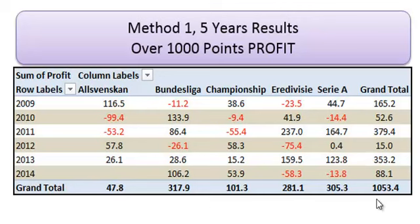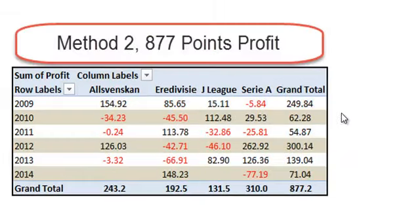We can see the titles for each league down underneath. There are a thousand points made in the five years, just level stakes betting. Now if we scroll down to method two, we can see we're using slightly different leagues: still the Swedish league, the Dutch league, and the J League, which is the Japanese league. That's good because it plays in the off season to the European leagues — same with the Swedish league. So we've got two leagues playing off season and two playing in season. Method two made 7,877 points over the five years.